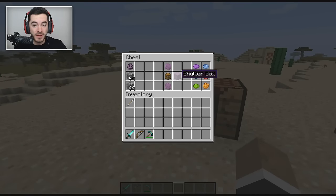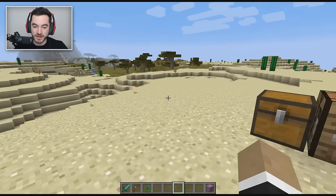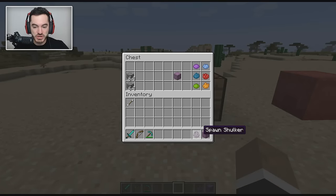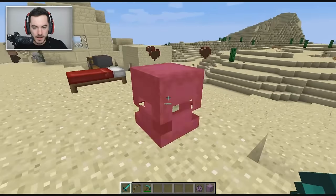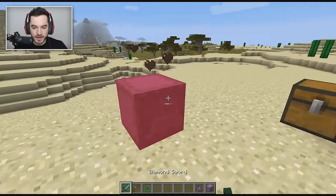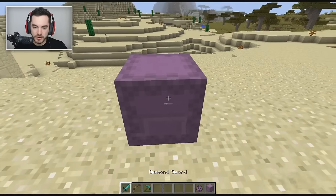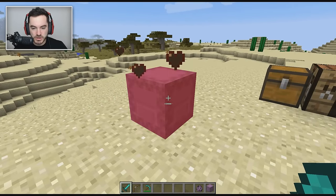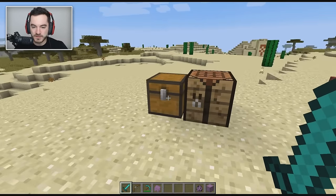First and foremost, we've got a new item called the shulker box. The way you craft it is you need a couple shulker shells and a chest — put it in a workbench and boom, you've got a shulker box. To get shulker shells you have to kill some shulkers. They don't drop it with a hundred percent certainty, but give me a shulker shell — there we go. You need a couple of those and then you're off to the races crafting it with a chest.